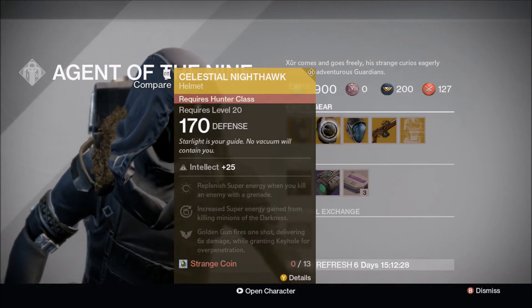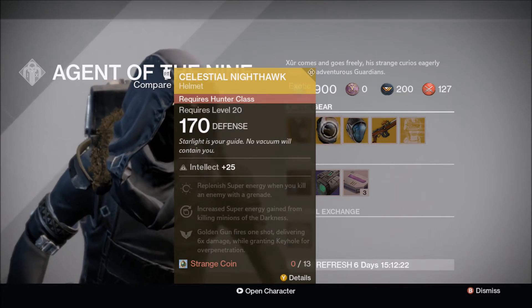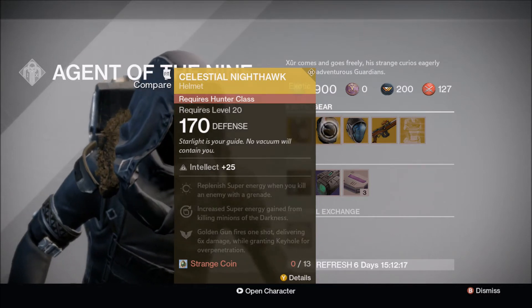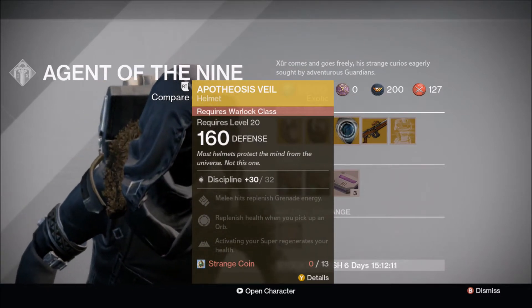For the Hunter this week, they got the Celestial Nighthawk with a 25 Intellect roll. This armor piece makes Golden Gun fire one shot delivering six times damage while granting Keyhole for over-penetration, which is really good for PvE on strike bosses or raid bosses. I'd pick that up if you don't have it.